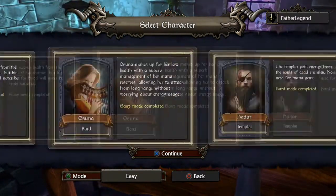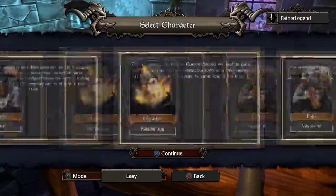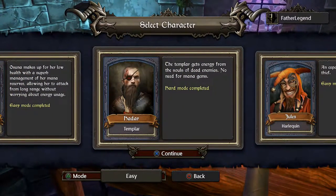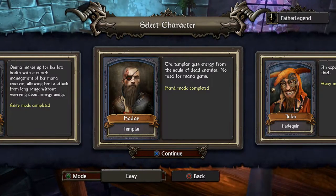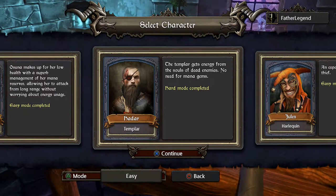There are many characters you can play throughout the game. Each of them have their own strengths and weaknesses. For example, my favorite character and probably the easiest character to play is Hadar. He has a lot of health and he gets mana by collecting experience points. He doesn't get mana drops though, and that's kind of the thing.